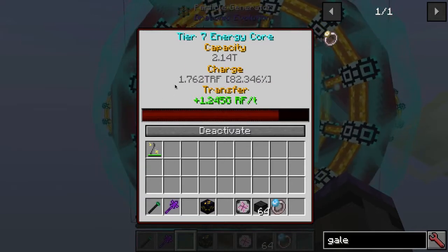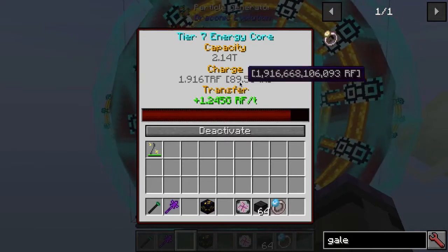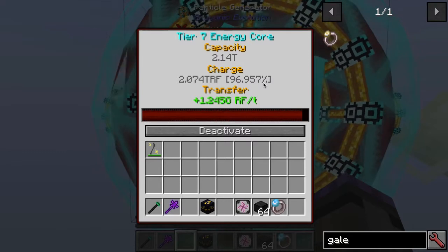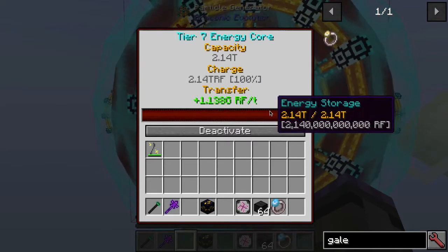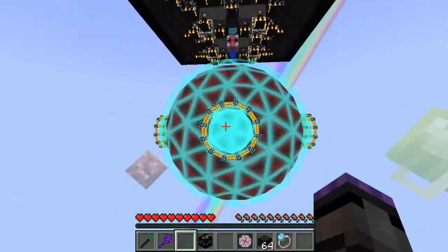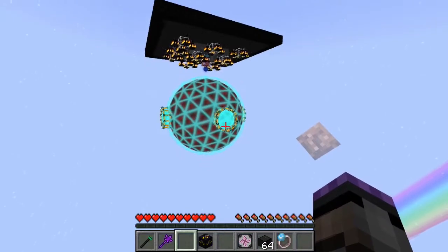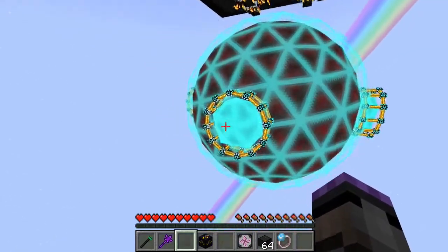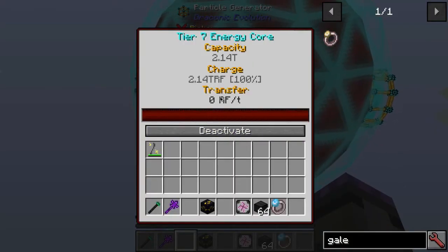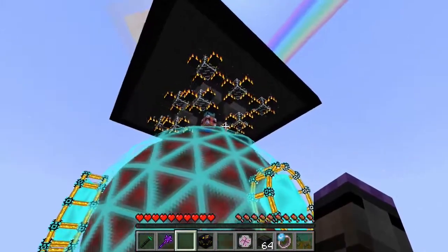We went from 1.7 million to 1.2 billion RF per tick — that is amazing. We're already at 80–90% capacity and filling up. Done — filled! We filled the Draconic Evolution tier 7 energy core, 2.14 trillion RF, in just a minute or two. Look at this thing — it looks like a circuit board.